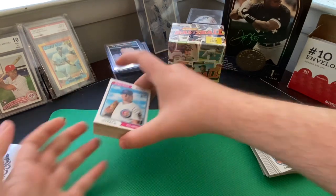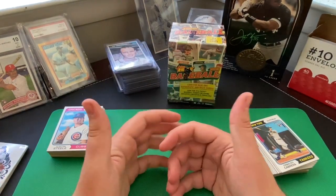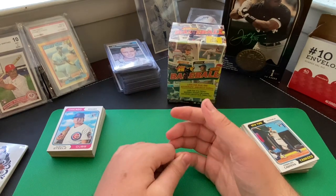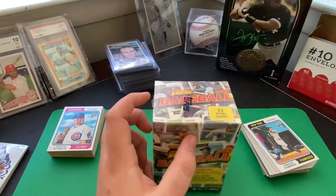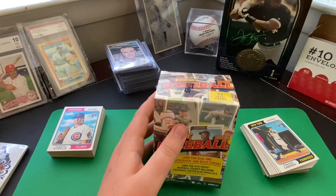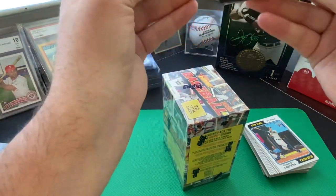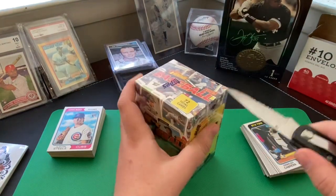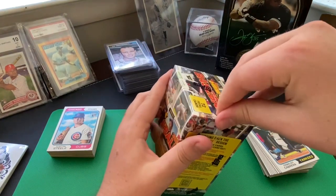Didn't really know what to expect — it was my first time opening a hanger box of Topps Heritage. It's a little different from the main flagship product line, Topps 2023. Didn't have a whole lot in the way of inserts, but got some nice looking cards. Now we're going to pop this blaster box open and see what we can get — maybe a jersey card if we get lucky.